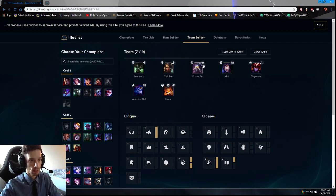The seven units are: Warwick, Nidalee, Kassadin, Ari (Ahri), Shyvana, Aurelion Sol, and Gnar. This includes four Wilds, three Sorcerers, and three Shapeshifters.